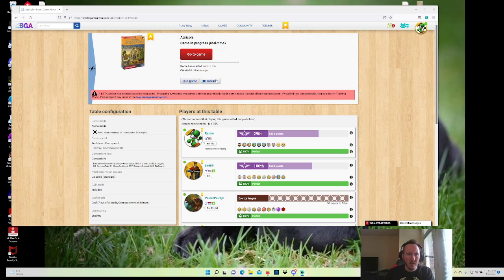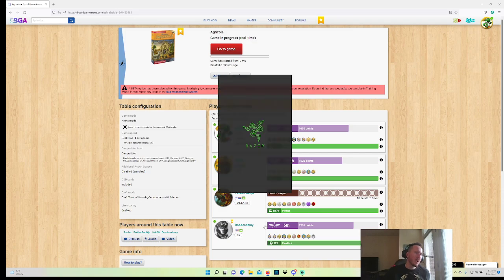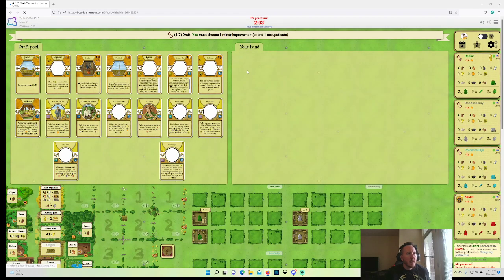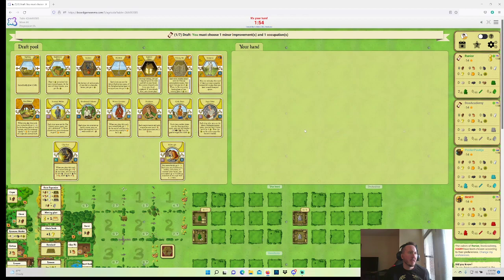Looks like we're live, volume's good. We have a cool Arena table here — BK, Poldi, and Doe Academy. Doe is obviously very good. We're first seat, and Doe is right after us, which is probably slightly in our favor.